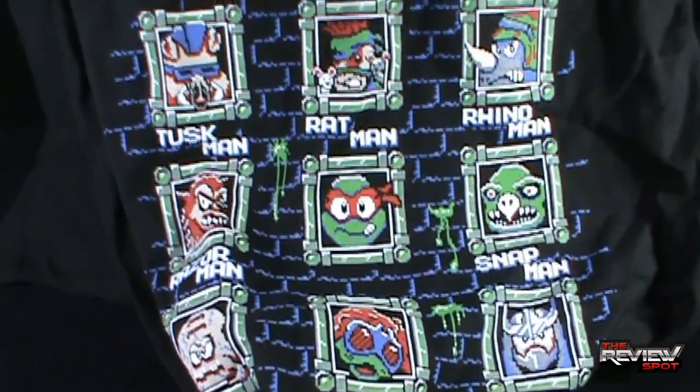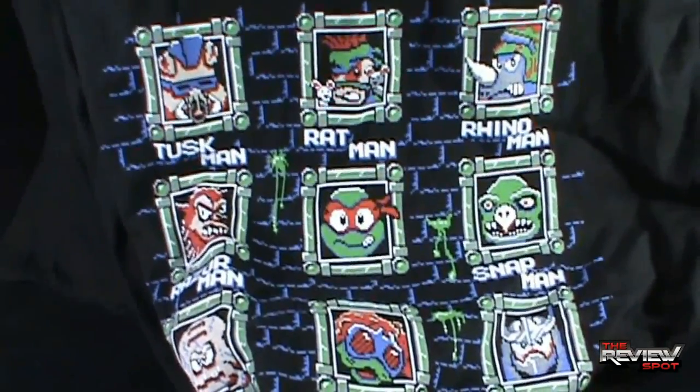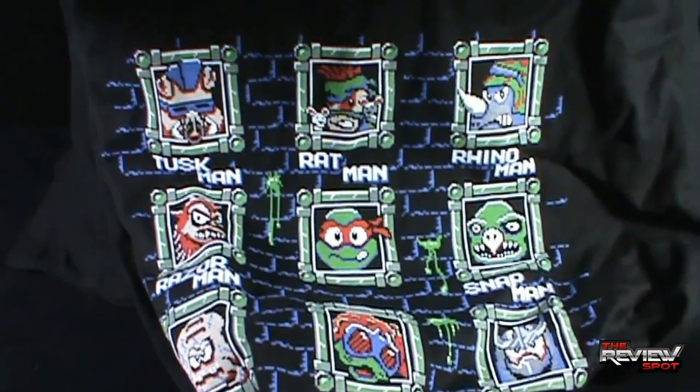On a 24-hour basis you get shirt designs like this coming out, and then the next day you'll get something new. This particular shirt, as with all the other designs from Ripped Apparel, you can either have it on a t-shirt — which I've gone with; I've gone with this on a large t-shirt — or you can also get it on a hoodie.